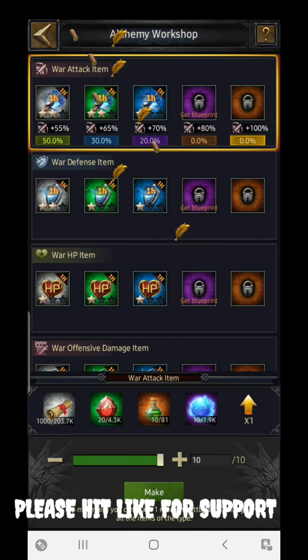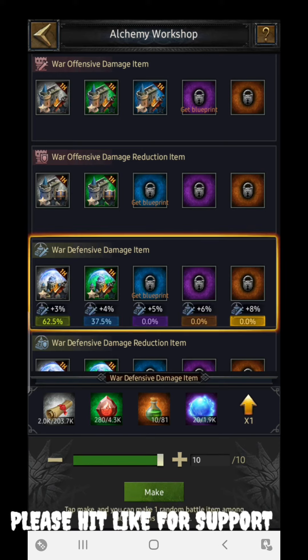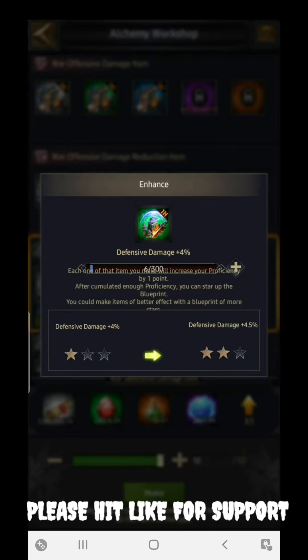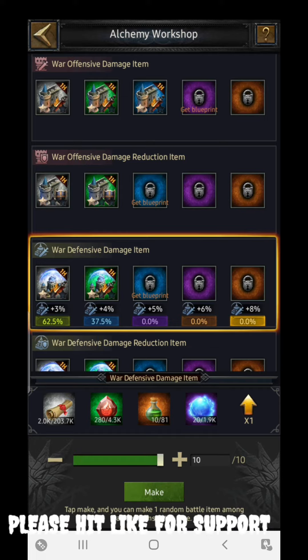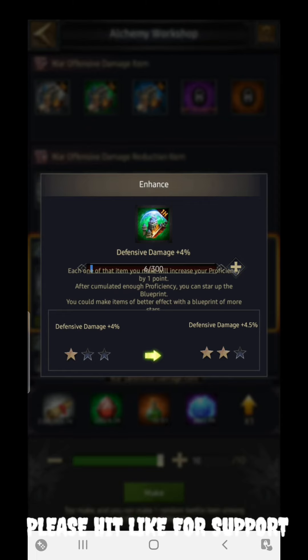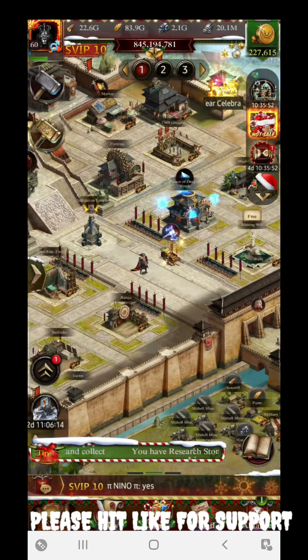The Alchemy Workshop is also going to give you defensive damage if you unlock the relevant perk. You can get a maximum of 8 percent, but for easy access you can get 4 percent. You can increase that from 4 percent to around 4.5 percent at the next level.